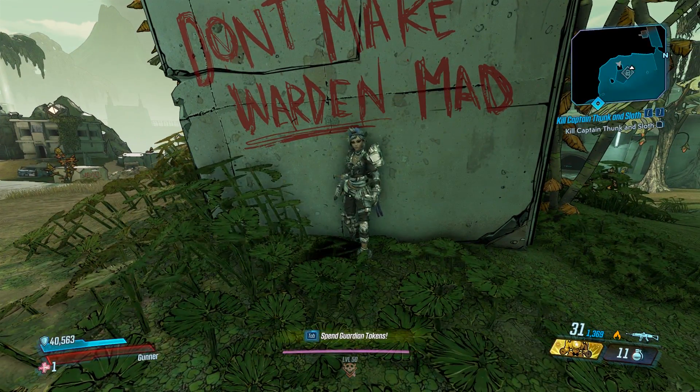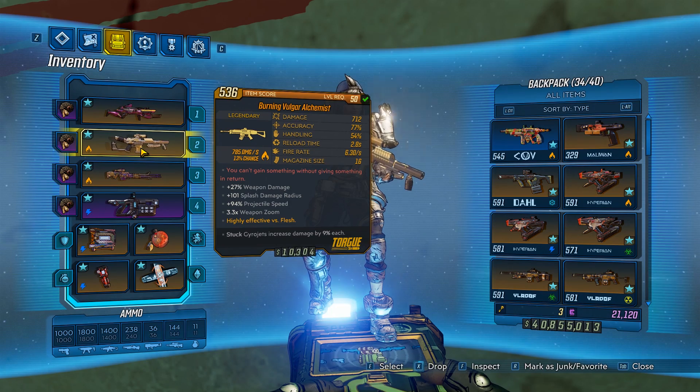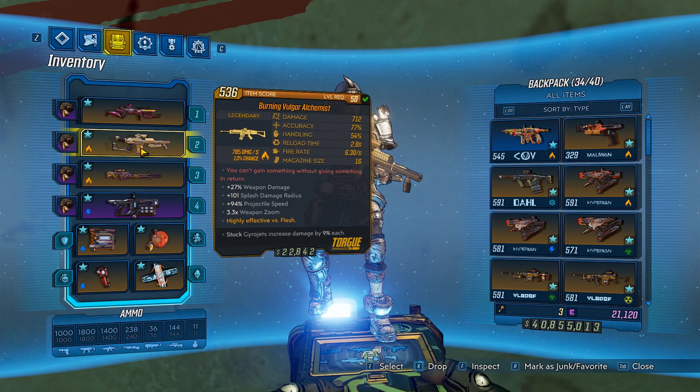Hey, what's going on guys? Jolts here, back with another item guide, and today we're going over the legendary Alchemist. This gun is ridiculous.